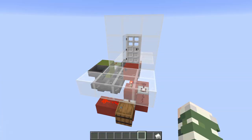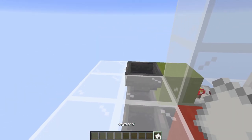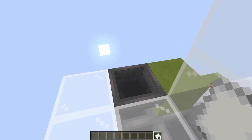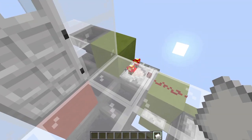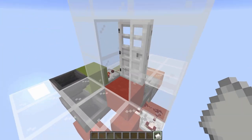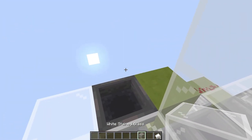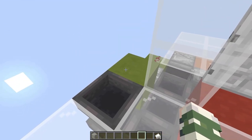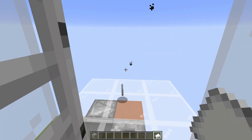We have a keycard locked door, and how it works is whenever you throw your keycard into that hopper, the door opens for a second, you can walk through, pick up your keycard again and go about your business. But if you don't have the keycard, you just can't enter the door, and if you try to throw anything else in the hopper, it doesn't work as well. So you can only enter whenever you throw a keycard into the hopper.